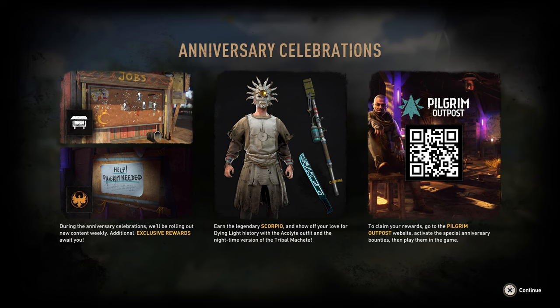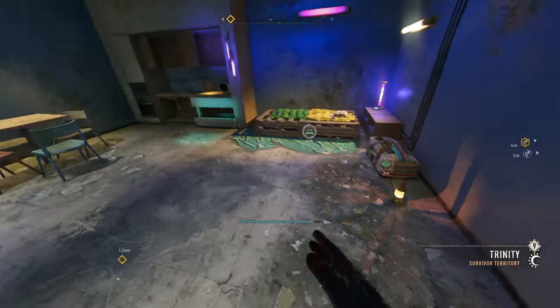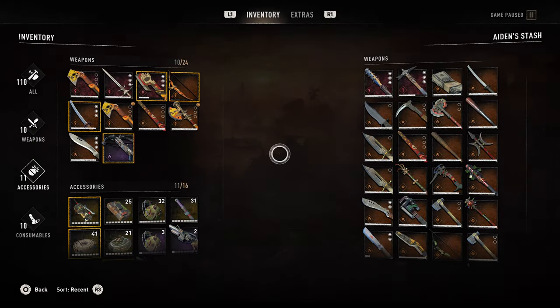You can earn the legendary Scorpio and show off your love for Dying Light history with the Acolyte outfit and the nighttime version of the Tribal Machete. And claim stuff from the Pilgrim Outpost. Alright, let's see what these new weapons are.